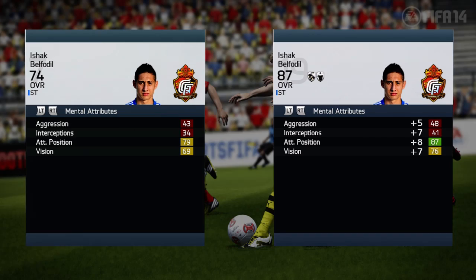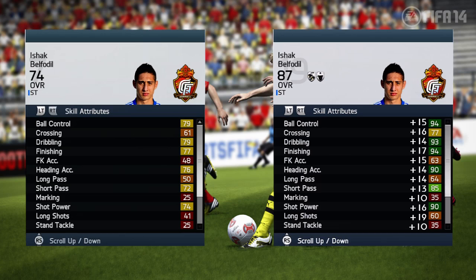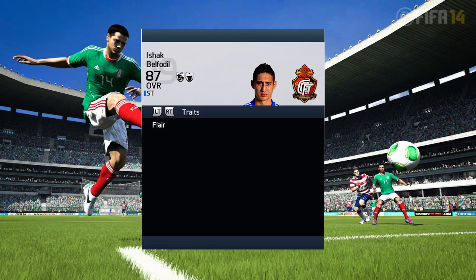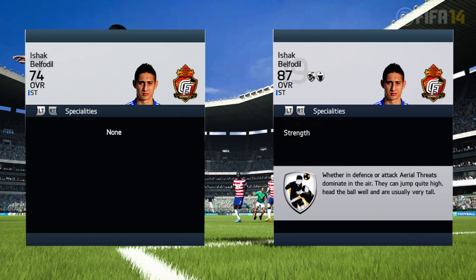He has amazing positioning as you can see. He has high/low work rates which means he will be up there all the time. One thing I noticed about him is he has 94 ball control, 93 dribbling, 84 agility, and he has the flair trait. This shows you that this guy can move around much faster than players like Lukaku or Benteke, who are just tall and strong but not really agile. With Ishak Belfodil you will be able to go around defenders very well.